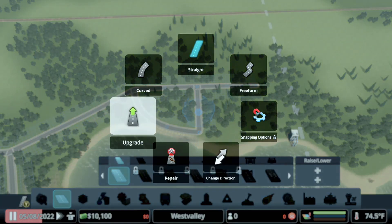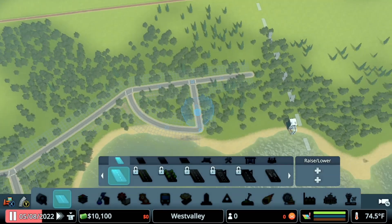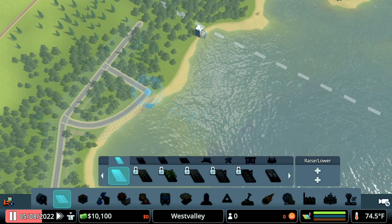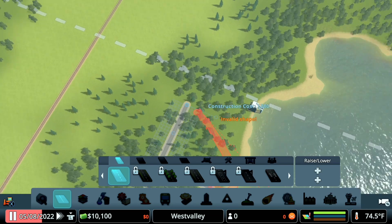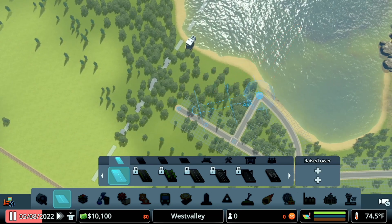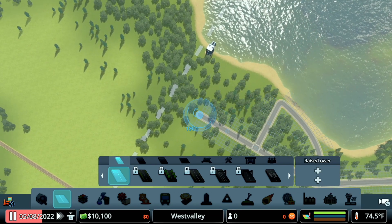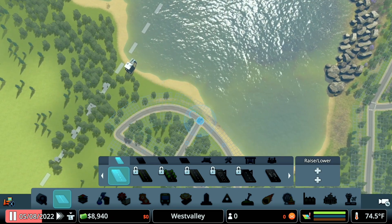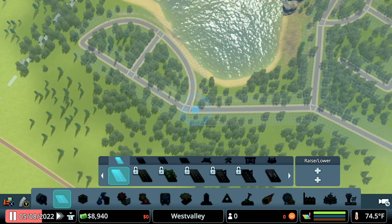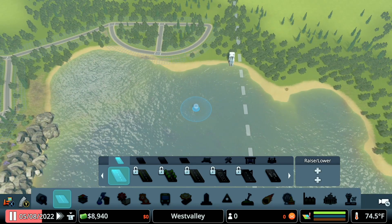I want some interesting curves coming back through, just to give them a little character. I kind of like that — it's got a little character. So let's go ahead and get some zoning going on here for these people.